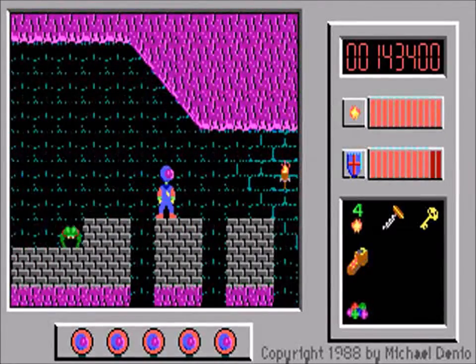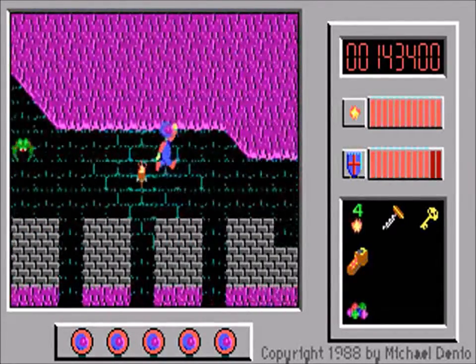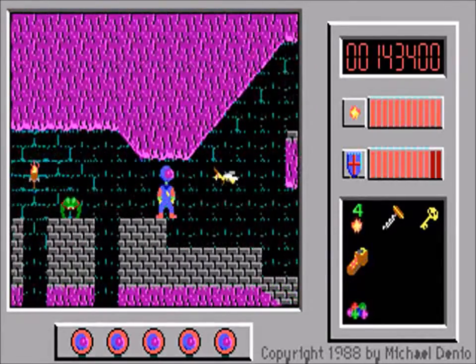You might also have spotted the concealed door where that shield was, and we could go through there, but it's not actually helpful at this stage.